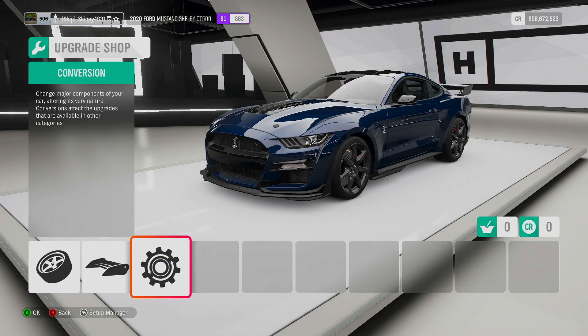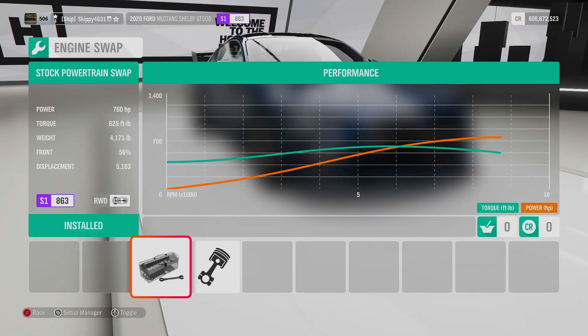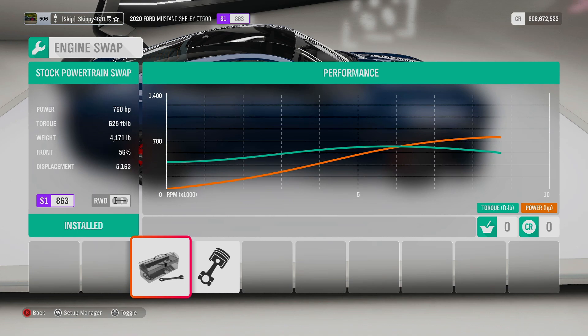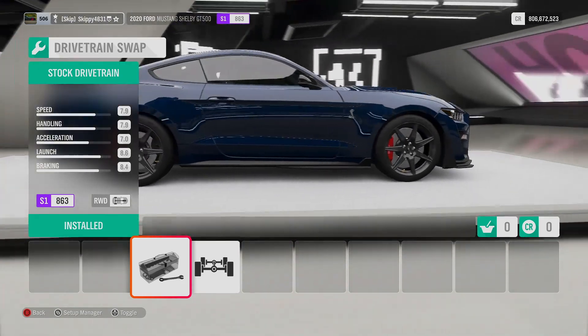First things first, we've got to check out engine conversions. Completely stock: 5.2-litre supercharged V8, 760 horsepower, 625 foot-pounds of torque. It's quite heavy at 4,100 pounds, but we can sort that out with some weight reduction. We can swap in an 8.4-litre V10 from a Dodge Viper — 640 horsepower, 600 foot-pounds of torque — but we're definitely keeping the factory engine at 760 horsepower. And I can swap in four-wheel drive, but I think I'm going to keep it rear wheel drive to keep it a little bit more challenging.